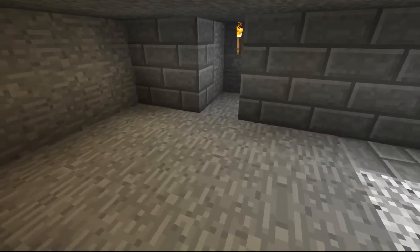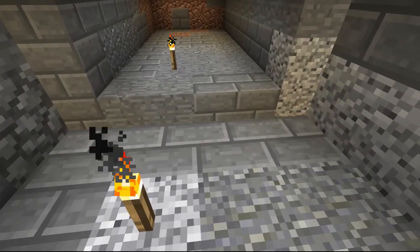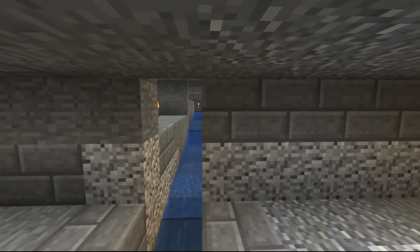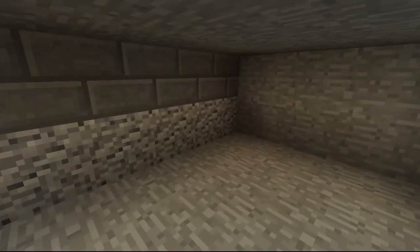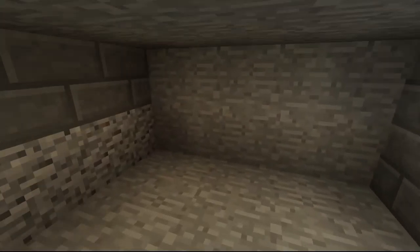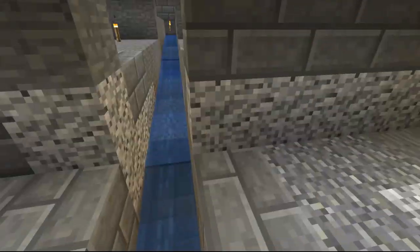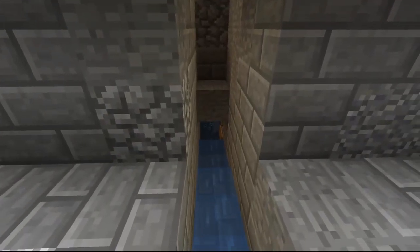I'll make a creeper spawner here with some trapdoors on the ceiling and carpet on the floor, and a flushing mechanism. It has to be 8 blocks wide. When I place some dispensers here, they will flush the creepers down and the creepers will go into the collecting mechanism together with the skeletons.